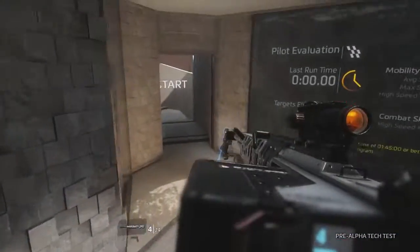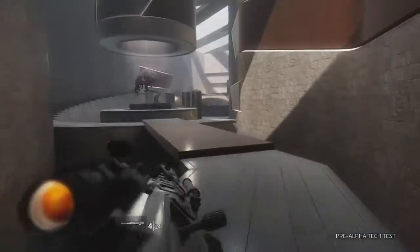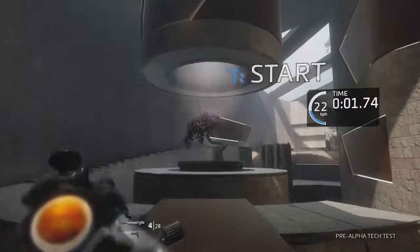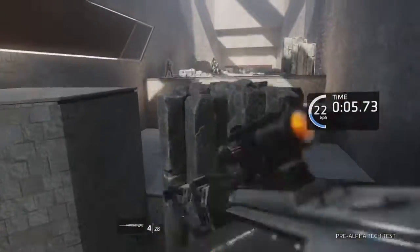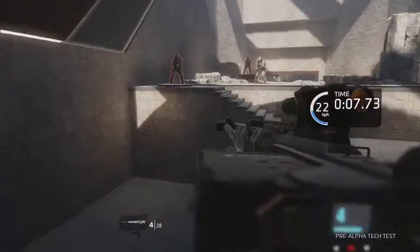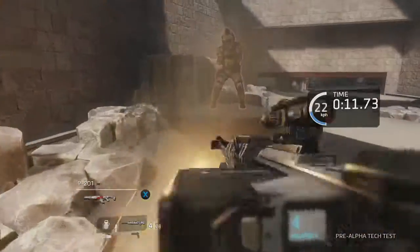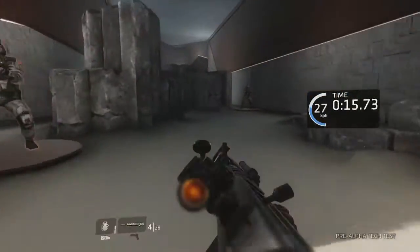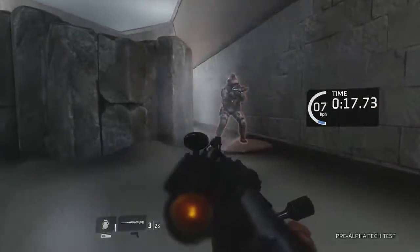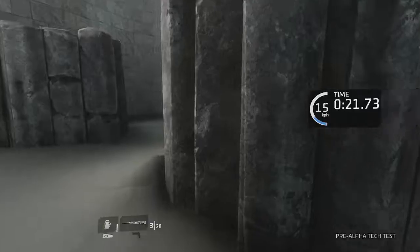Alright, got a new gauntlet for you right now. Par time is a minute 45. Gotta do better than that to continue. Follow the ghost — find your rhythm. Pilots have to strike a balance in combat: speed is paramount, but you must also hit your target. The gauntlet is where we practice those skills until they're second nature.